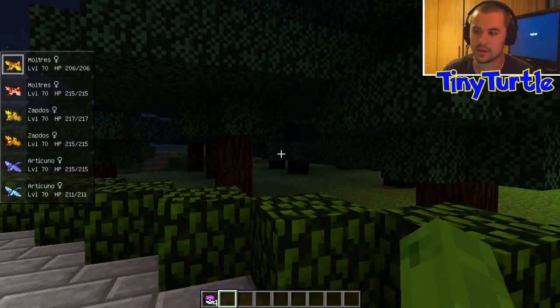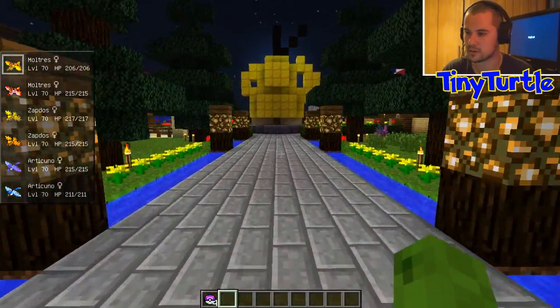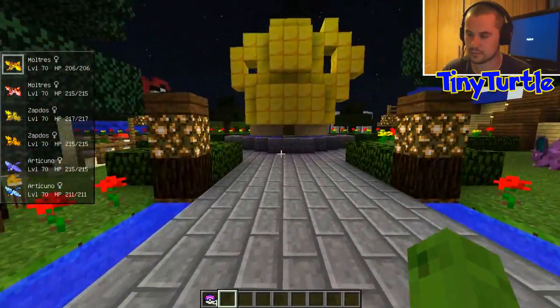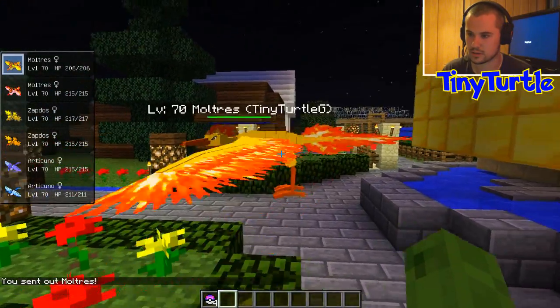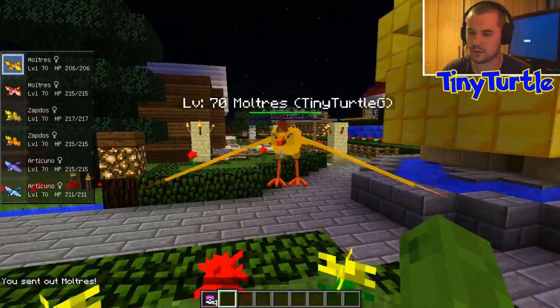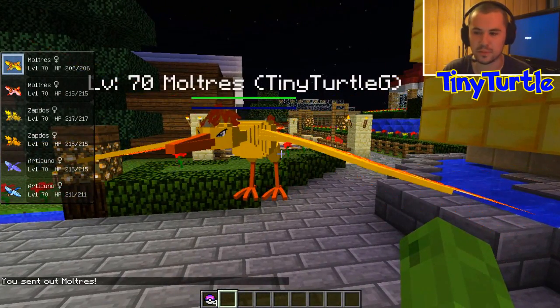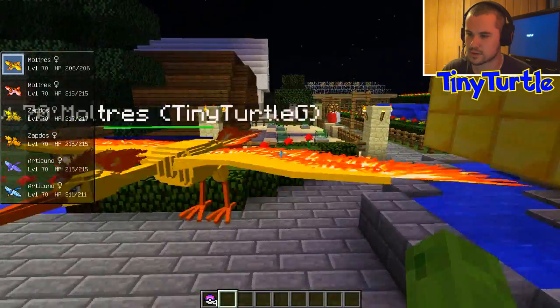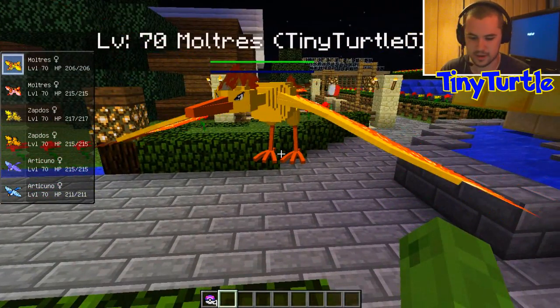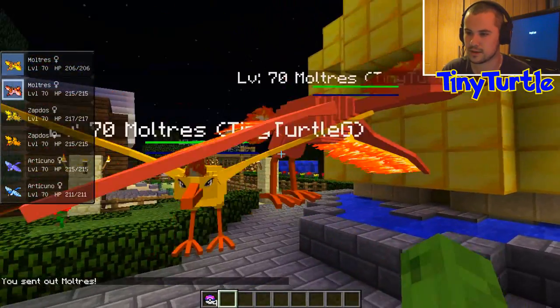So I'm gonna start with the three legendary birds — we've got Moltres, Zapdos, and Articuno. First things first, let's have a look at Moltres and his regular texture. There you go, you've probably seen it before. Little Lizard — well I caught it and traded it to Little Lizard for a few big boss Pokemon. So there's the regular Moltres, and let's compare that now to the shiny Moltres which has just been added.